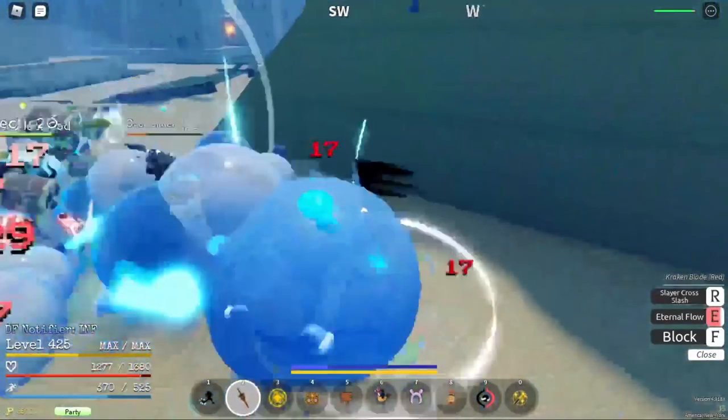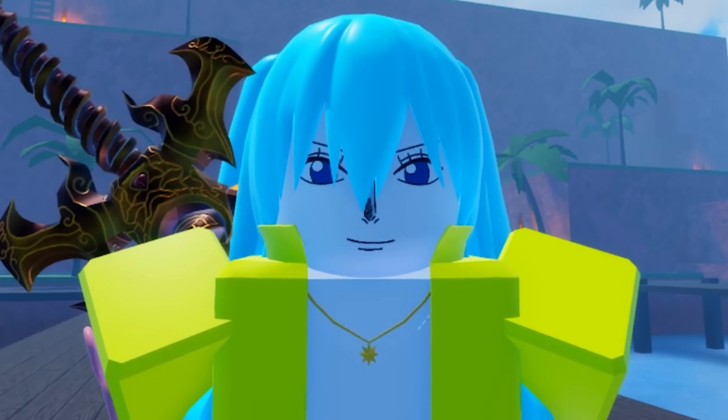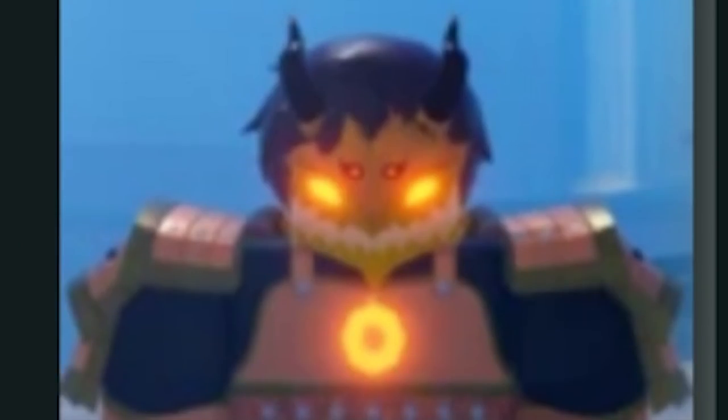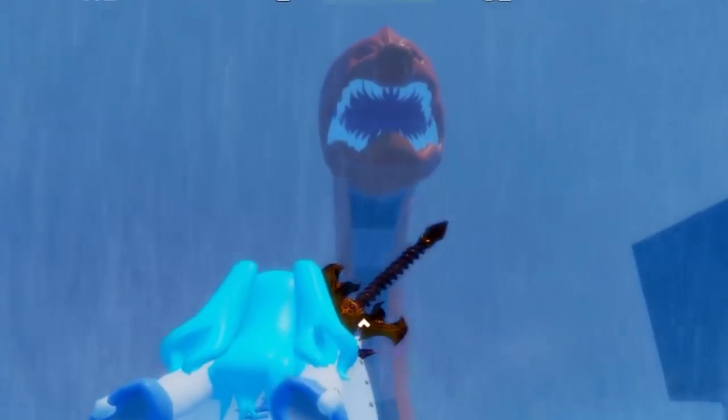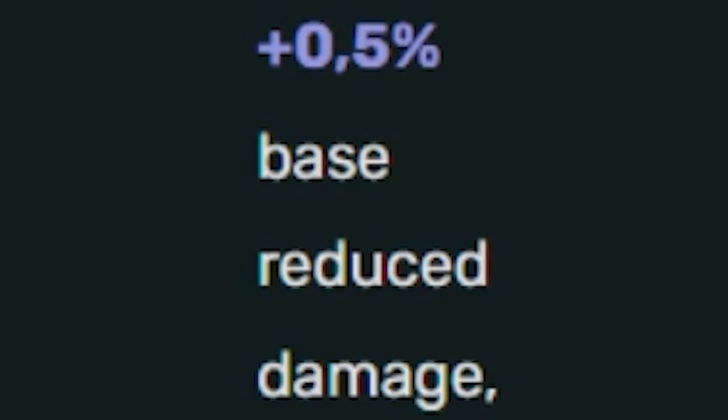Drums, 1% drop rate, can be obtained by defeating Thunder God Ediru at Sky Island, plus 2 stamina regen, plus 50 HP. Slayer's Mask, 1% drop rate, can be obtained by defeating Sea Serpent in Rough Water, 0.5% base reduced damage.